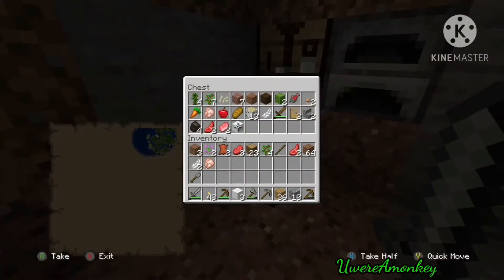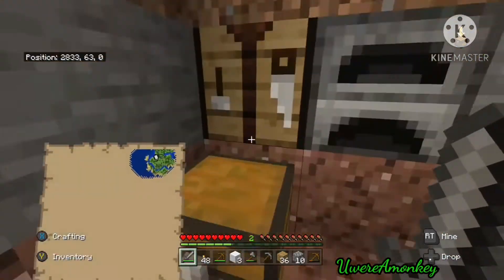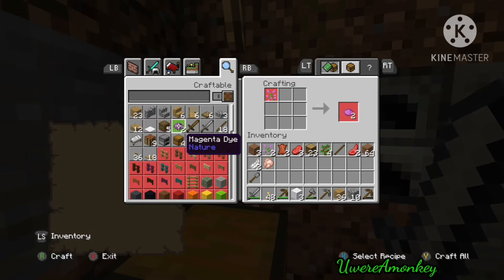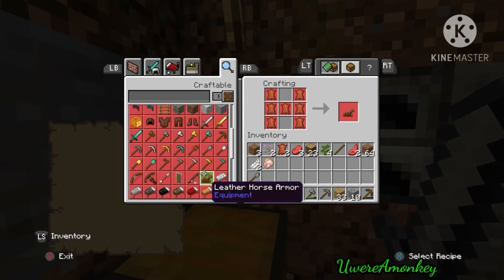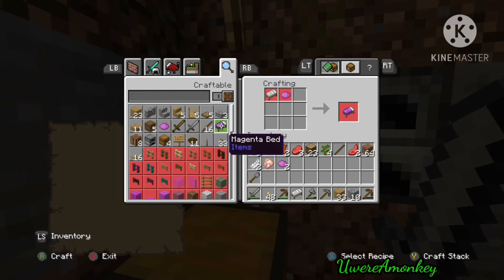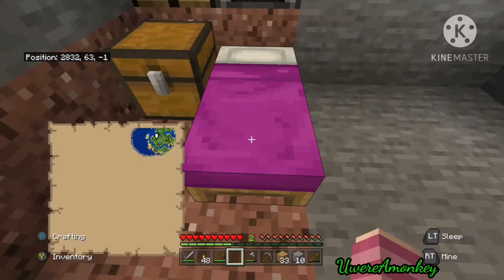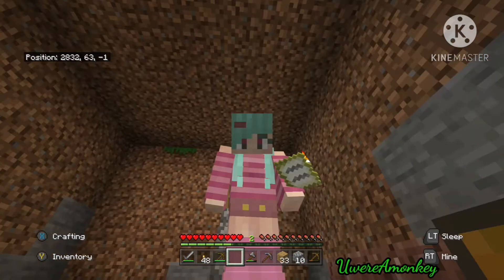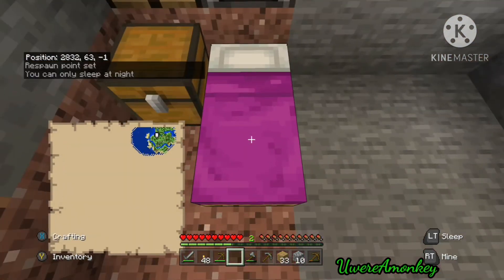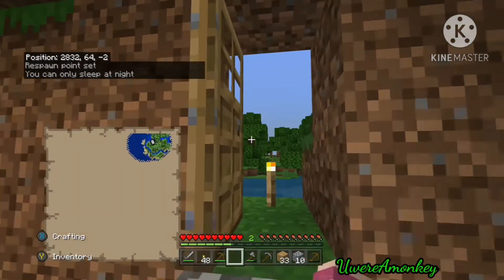Here we get the rest of the materials to make the bed. Close that door so nothing can get in and sneak up on us. Let's make a bed — we'll make the dye also, and now we can have a pink bed. Look, it's so pretty! Now that we have a bed, don't forget to tap it so that you spawn at that bed in case you die.